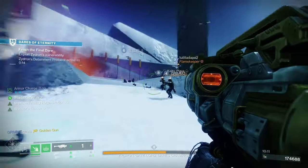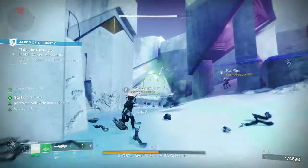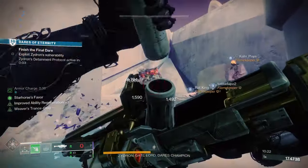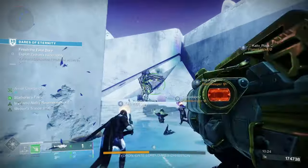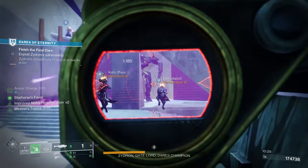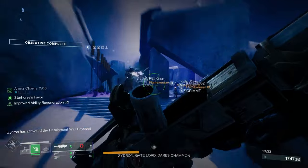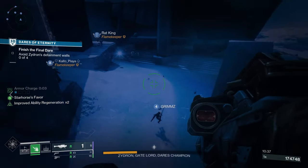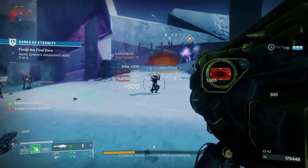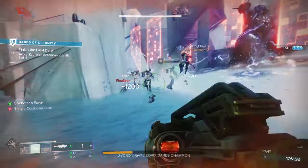For PvE, quick launch, impact casing, field prep, and explosive light would be good. Quick launch greatly increases handling speed and projectile speed. Impact casing increases stability. Field prep increases ammo reserves and gives faster reload, stow, and ready when crouching. Explosive light means picking up an orb of power increases the next projectile's blast radius and damage. Field prep and explosive light is a tried and tested combination for boss DPS with rocket launchers.